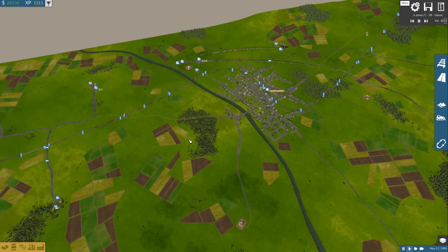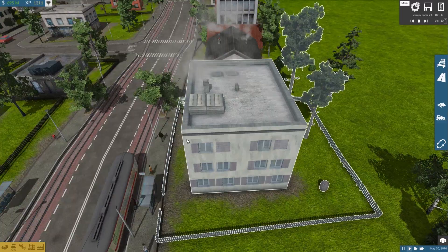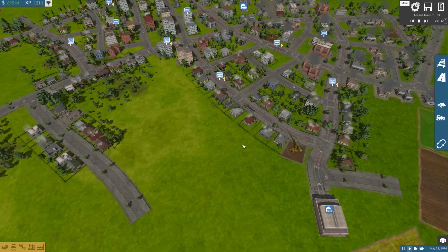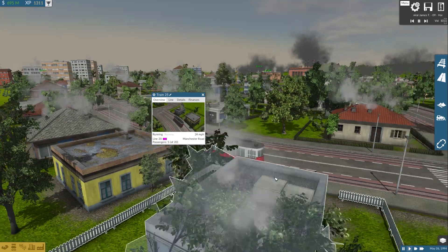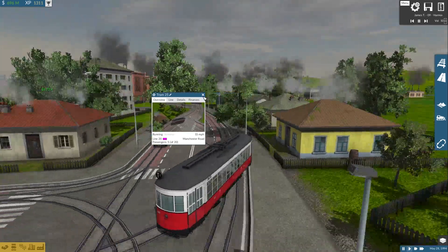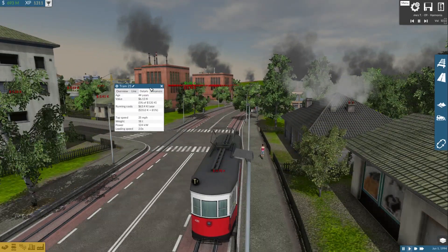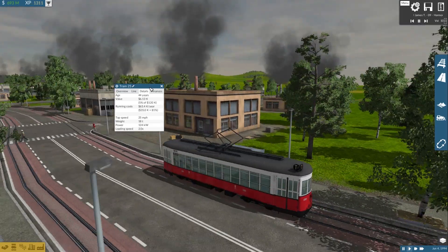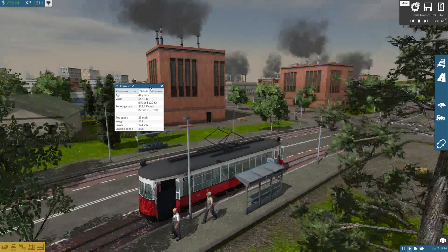There are a few more vehicles — I think these are a Russian-branded tram, possibly a Tatra — you can find a few of these in North America as well. They come out in the 1960s, cost 120k each, running cost of 35k, top speed of 25, weigh 18 tons, 124 kilowatts of power, and load twice as fast.